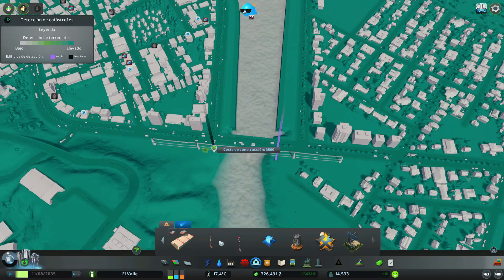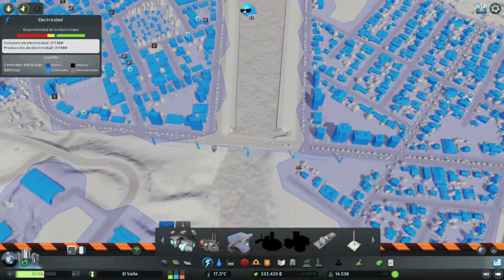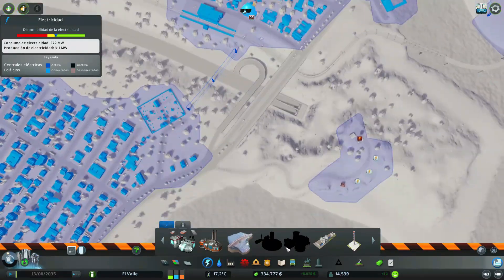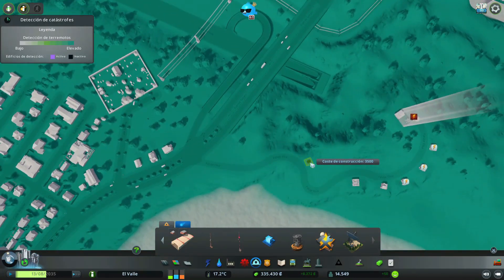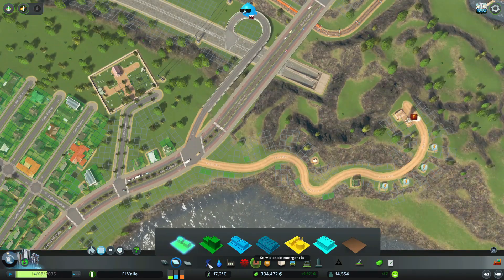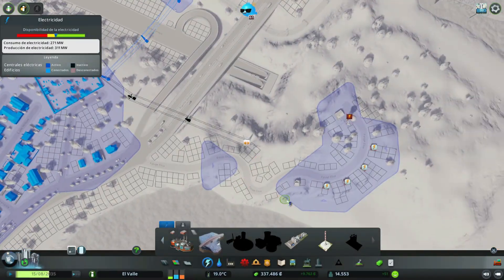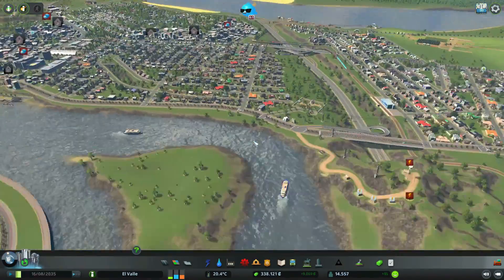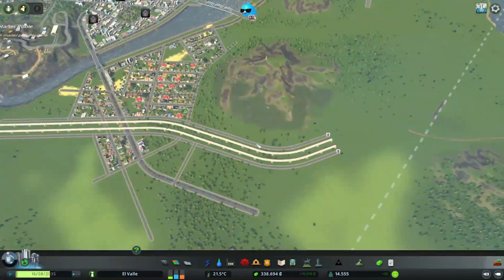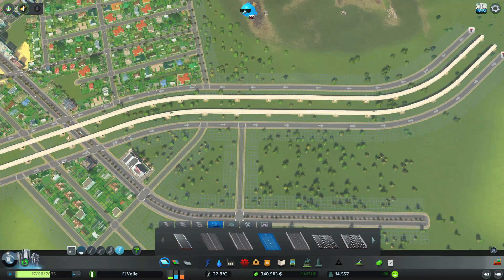No abarca suficiente, mira, no llega. El tendido eléctrico por lo pronto va a ir ahí. Probamos lo mismo aquí pero tampoco abarca tanto, que es lo que me molesta. Bueno, al rato que salgan esas casitas ya se va a solucionar el problema y podemos quitar ese tendido eléctrico. Por lo pronto vamos a actualizar toda esta autopista.